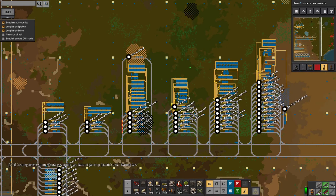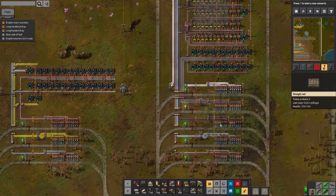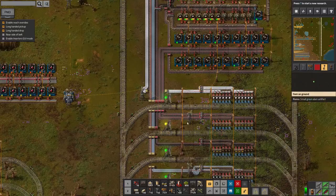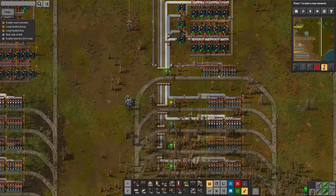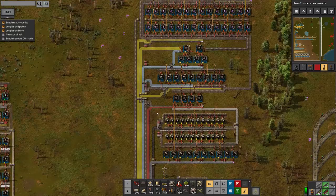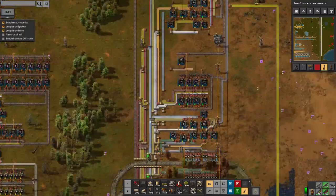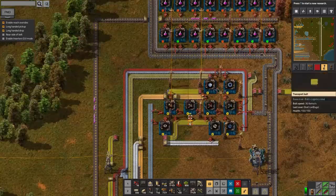Over here you remember from a couple of episodes ago — these science production facilities I've built up and they're all ticking over nicely. The yellow is absolutely fine, red is good, gray is good. Now that I'm using thermal water instead of crushed stone for these, it was coming in fast enough, though we just ran out. There's still some issues with blue because of red circuits I'll need to look into. And there's a shortage of steel for the purple science.